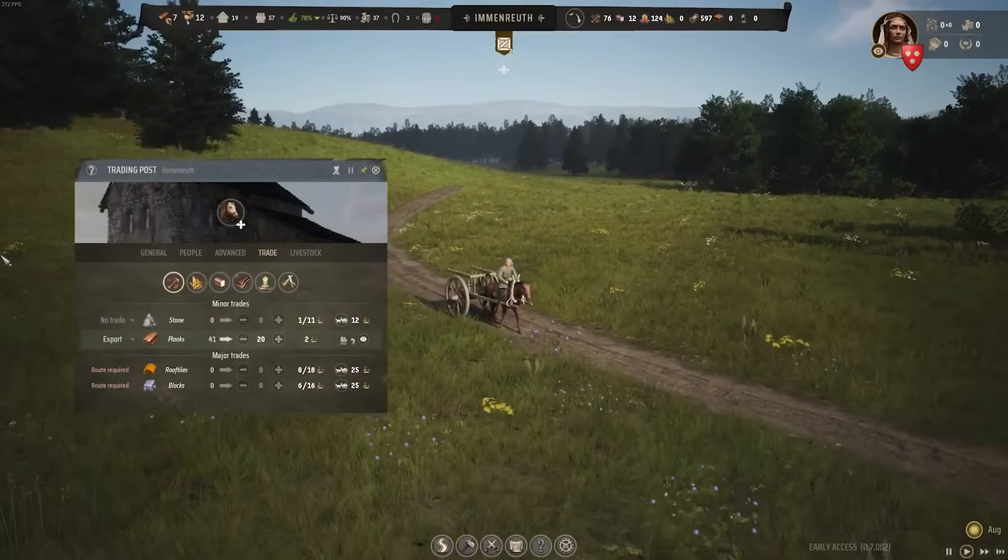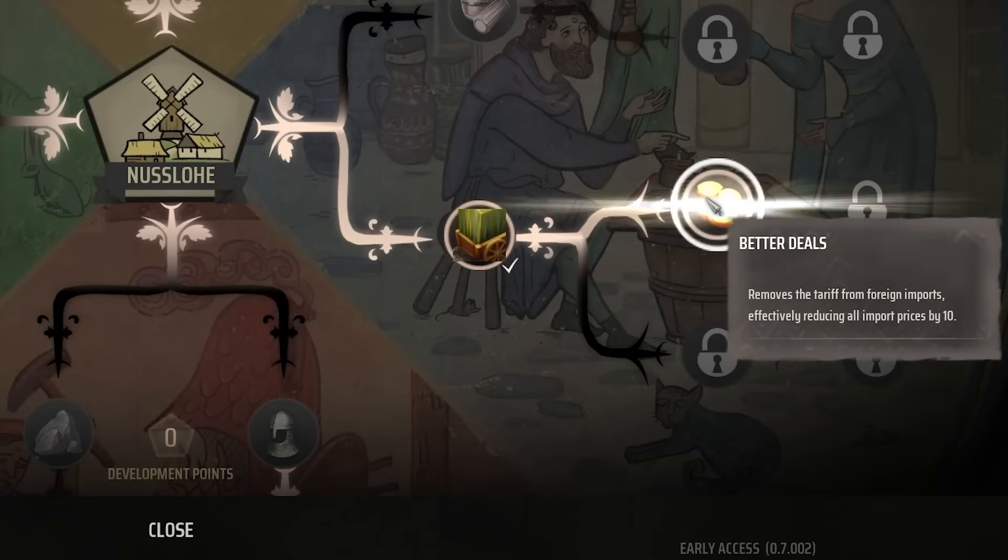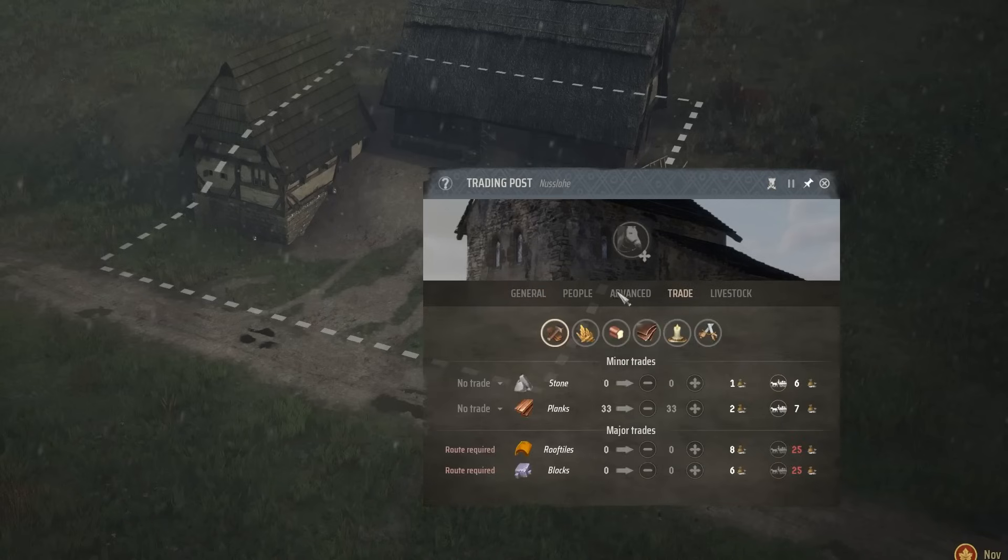You can also spend development points to make your trading more efficient. Trade logistics will cap the one-time amount you spend on setting trade routes at 25 regional wealth, and better deals will decrease the import fee by 10, making it cost the same as exports and making trade as a means to gather resources much more viable. If you want to heavily focus on trade, grabbing these development points is vital.